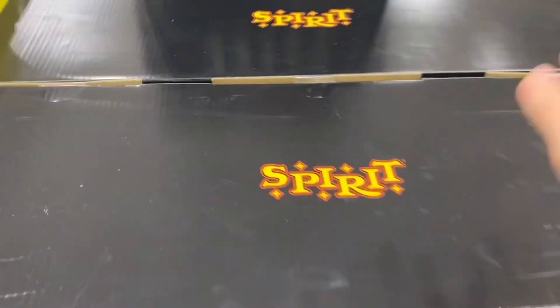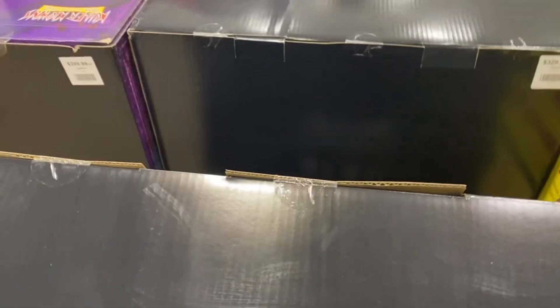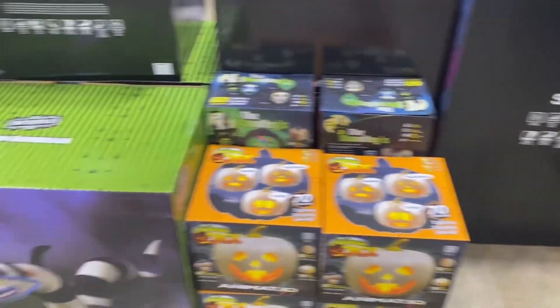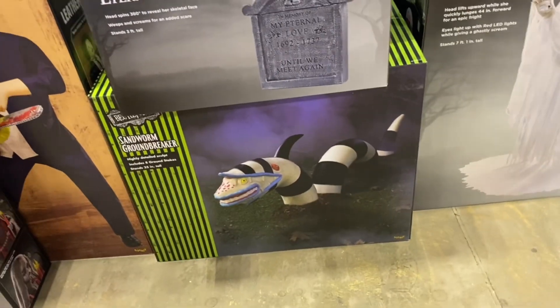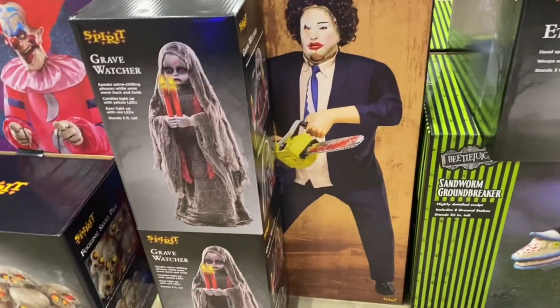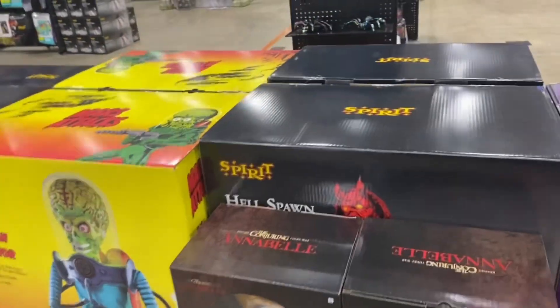We have a couple more in stock. We have two Desmodus, two Martian Warriors which is crazy. We have two Hellspawns, a Slim, a sandworm groundbreaker, an Emmeline, a Bubba - actually two Emmelines, making four in the store. A Scary Sitting Scarecrow, two Eternal Rests, another sandworm groundbreaker, two Grave Watchers, a Leatherface, fogging skull piles, and an Annabelle. That was pretty much it for the Spirit Halloween 2023 store. It was amazing and I'm so glad I got the opportunity to see all of these things in real life. Goodbye!